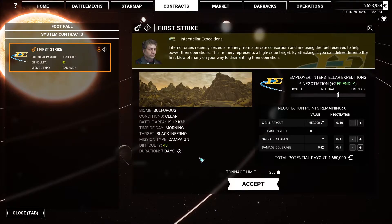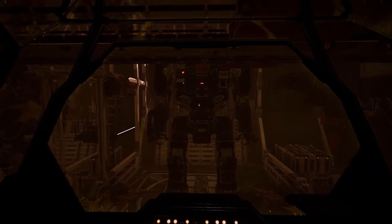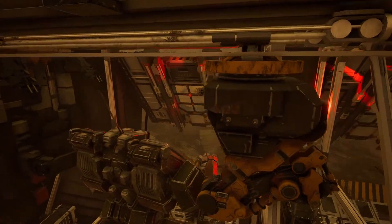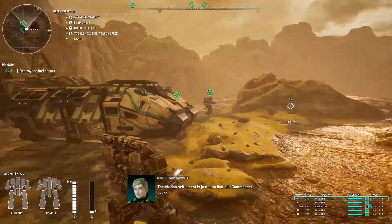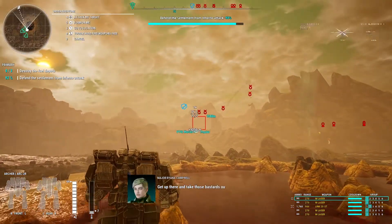We're gonna smash some Inferno forces. We are looking at a full-on fight for a level 40 mission here, but let's see how it goes. Reactor online, sensors online, weapons online, all systems nominal. The civilian settlement is just atop that hill, Commander - looks like it's already under attack from Infernal forces. Get up there and take those bastards out before there's nothing left.